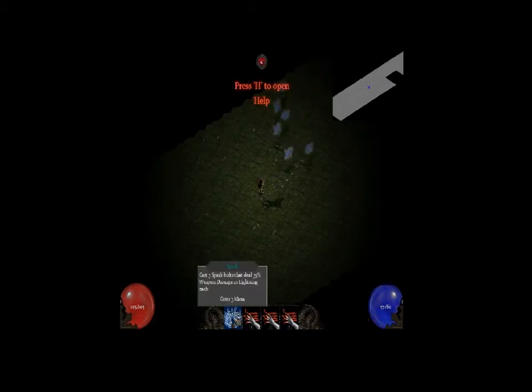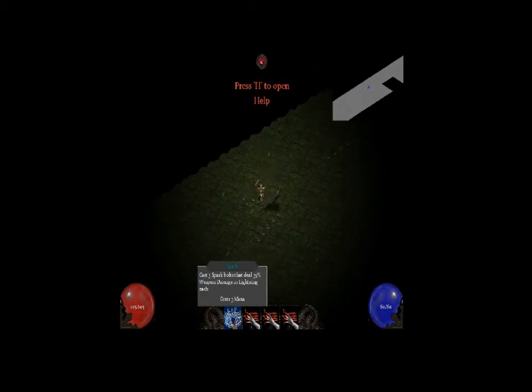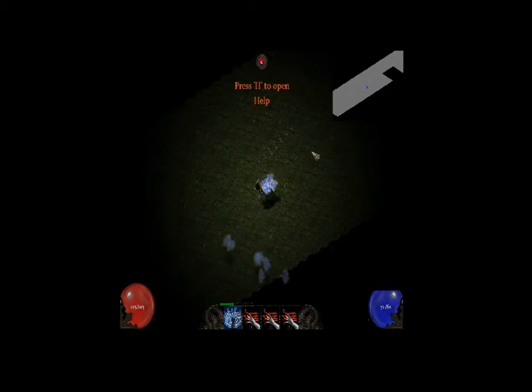Apart from that, you can see there's the action bar, which is just like in Diablo, and the classic health bar on the side and mana on the other side. So yeah, this is totally Diablo-ish.